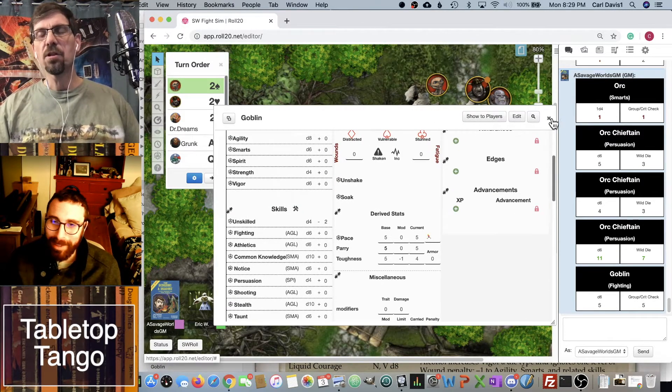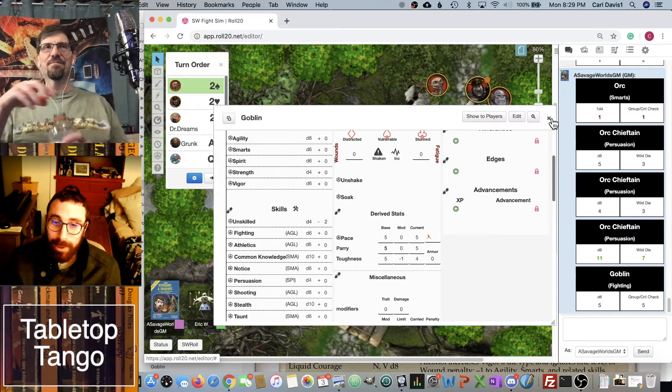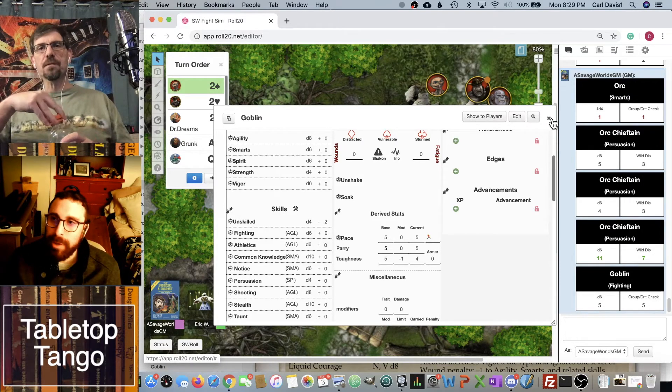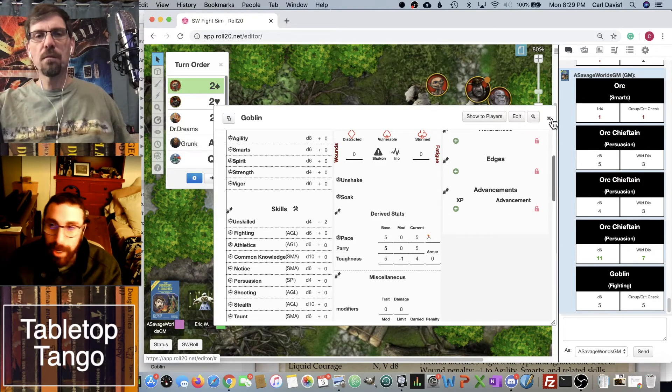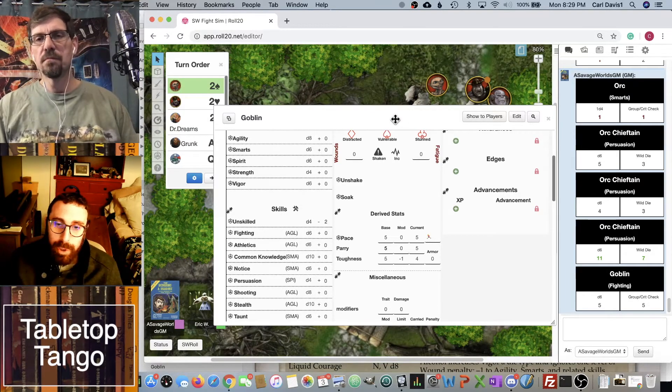Shields have three functions and are relatively inexpensive in this game — making them very powerful. You can use them for shoves, they provide a cover bonus (though they don't stack with cover), and they give a parry bonus. Someone could try to break a shield if they're annoyed by it.